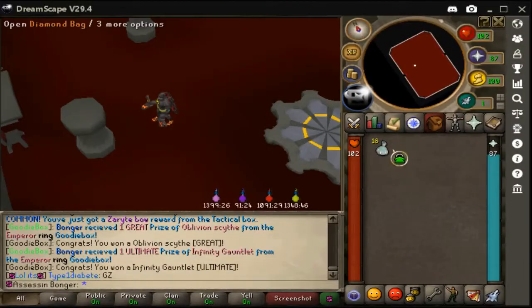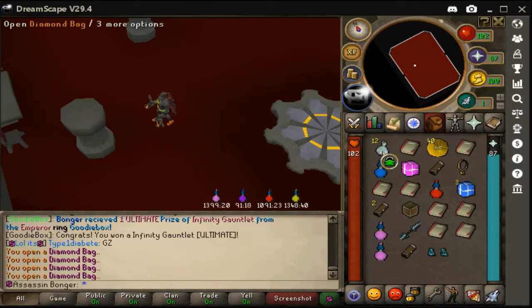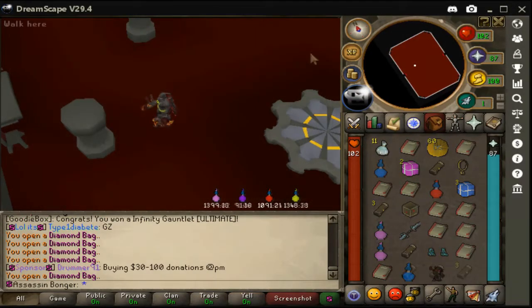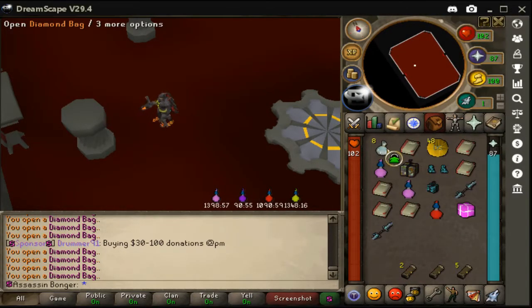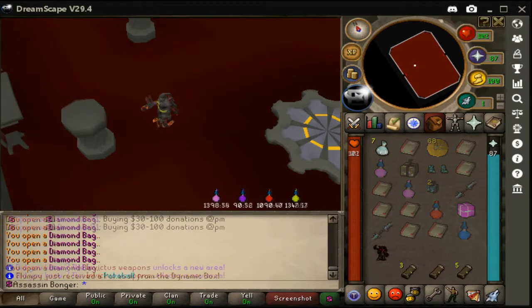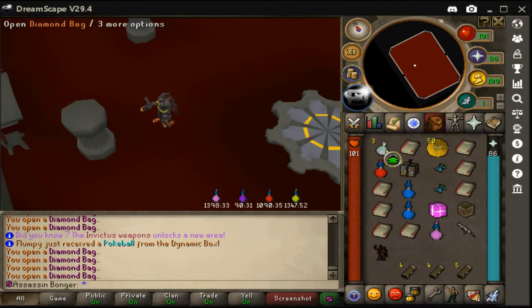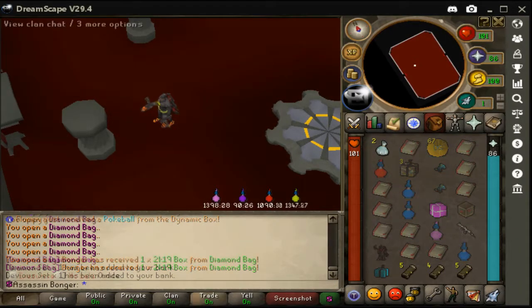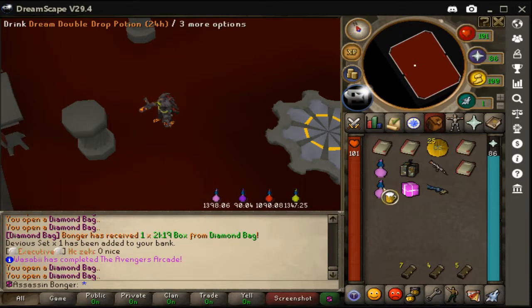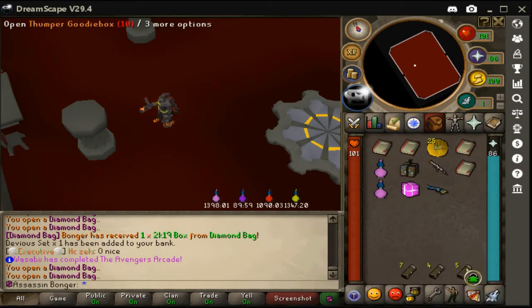Let's open the other 16. Come on, give me something good, give me something rare. More goodie boxes. Come on. Alright, 11 left — I'm gonna open these at the end. Come on, give me something please. I'm really not getting that lucky, am I? Oh, 2K19, that's not bad. And the last two diamond bags — we got trash. But we still got a lot of goodie boxes, let's open these.